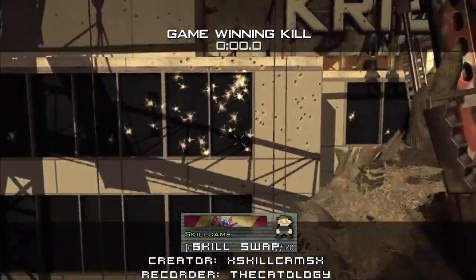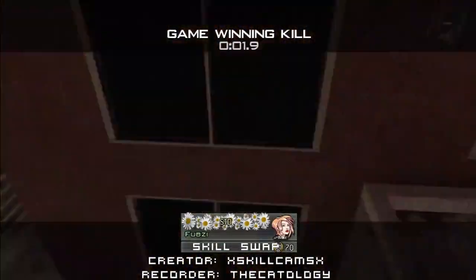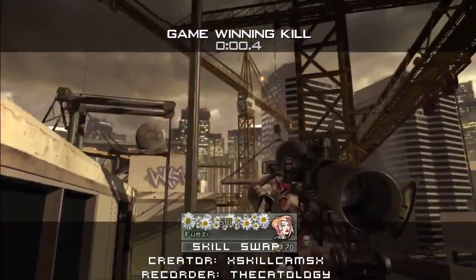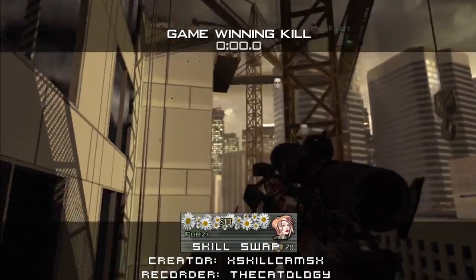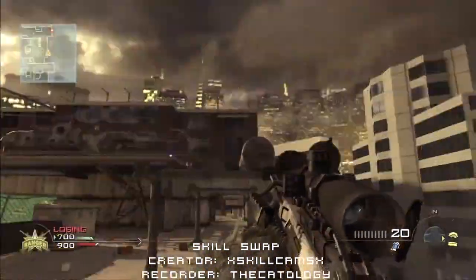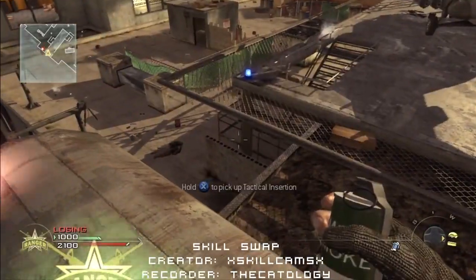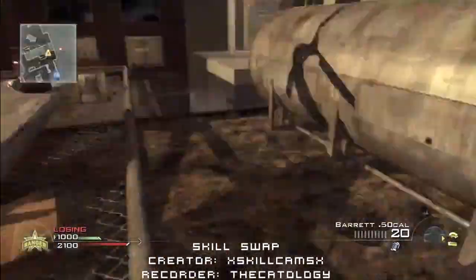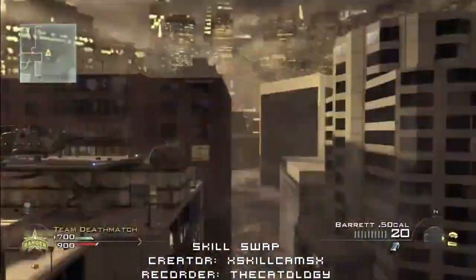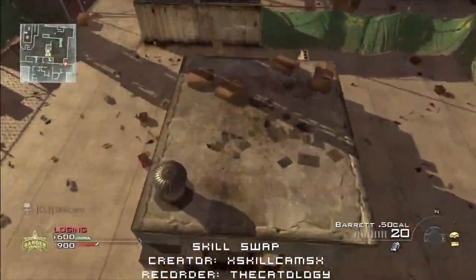Four kills, you get the care package. Then you have to do something kind of tricky. You have your OMA class that you would usually use. So what you do is you have your sniper out, you press Y, and then immediately after you press Y, you hit right on the D-pad so that it pulls out your care package. Basically, what this does is it makes sure that you have the care package out, but then whenever you swap, it swaps to your OMA pack, making it a lot easier and a lot faster to swap than a sniper. The only reason this is easier is because it swaps faster.